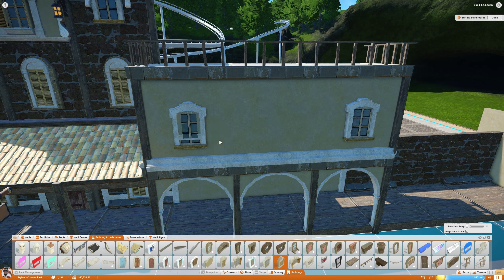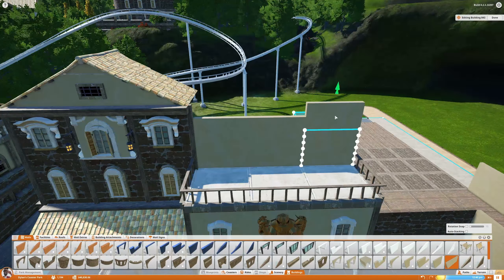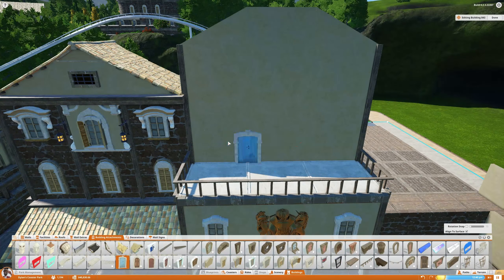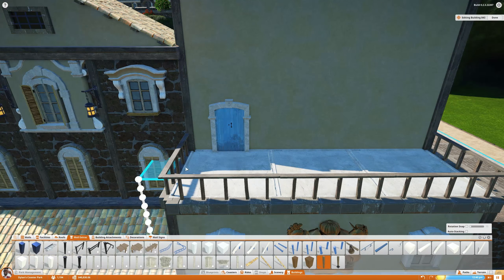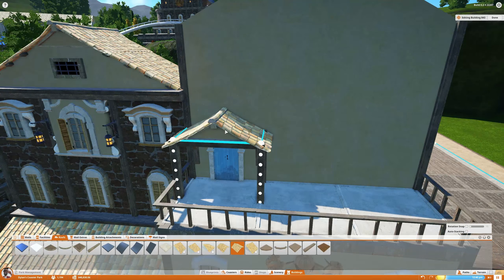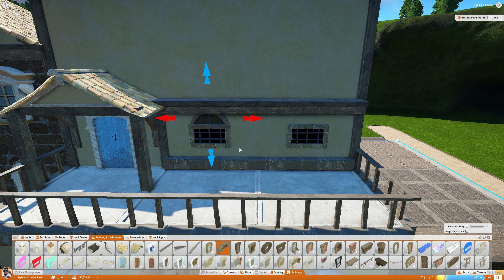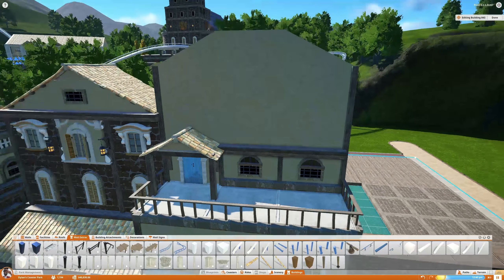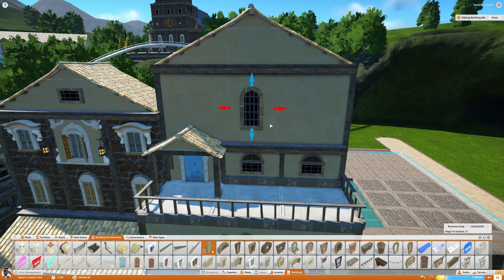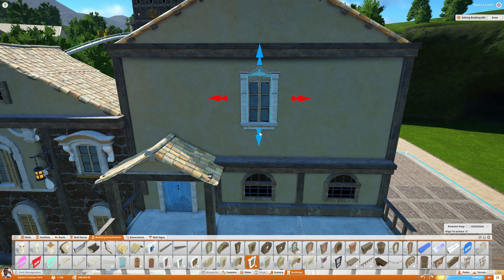Something I did a lot more with these builds was playing around with layering different things. I sort of got into the habit of going: we have this window, it looks boring on its own, let's put more stuff around it, layer other windows on top of it, just make it look a little more detailed. I'm quite pleased with how everything turned out as a result. And I absolutely adore that little awning thing over the door with the little bit of roof — I think it looks excellent.